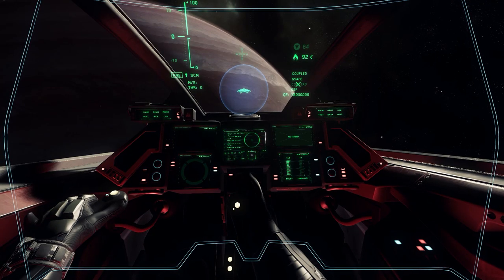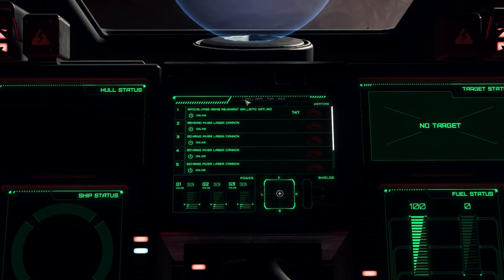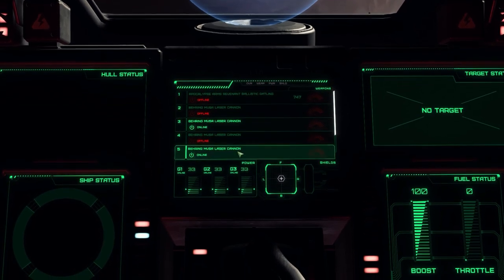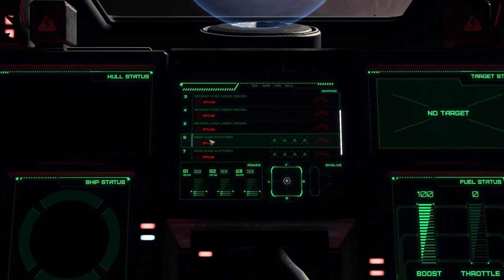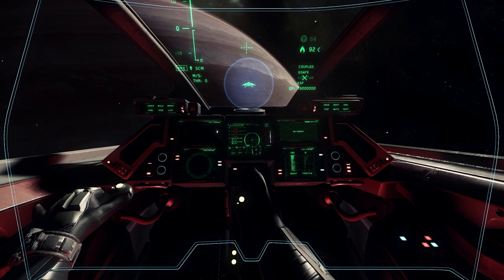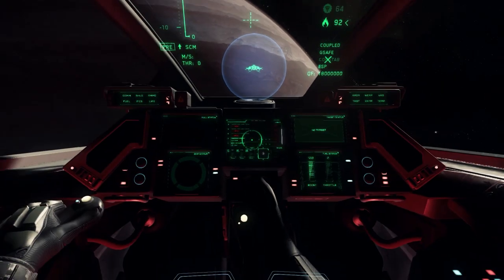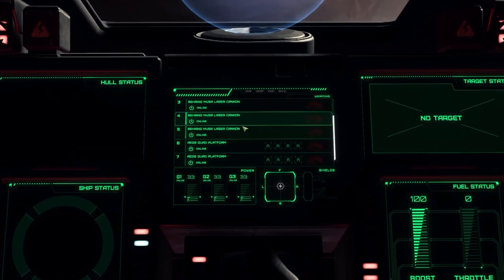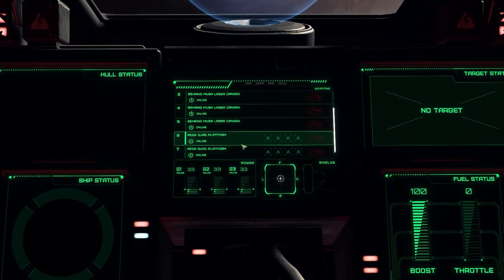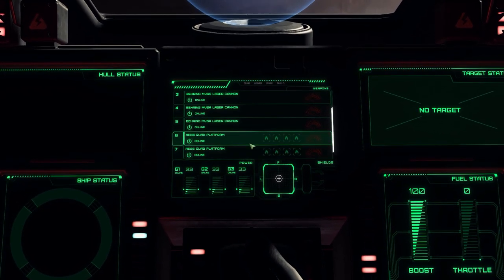I suggest getting into free look by double tapping alt, then hold it down and you can do whatever you want. From here, with the overview panel you can actually turn any weapons you want off or keep some on. If you scroll down you've got your quad platform. For some reason when you turn your ship weapons offline it seems to turn on your missile launchers, and then if you turn them off it'll swap back again - a bit unusual. When you start in Crusader, it actually turns off every single missile launcher automatically, so you'll have to go in and turn them on.